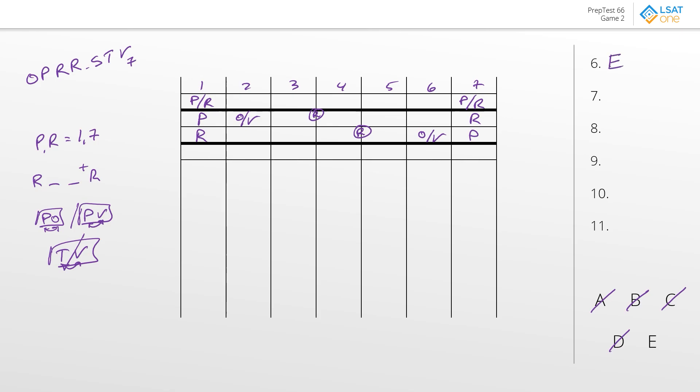As usual, let's plug that into the board. Answer choice E gives us R, O, P, R, O, T, S, V, P arrangement. Let's take a look at the locals — it looks like almost all of these are local questions. So question number seven.